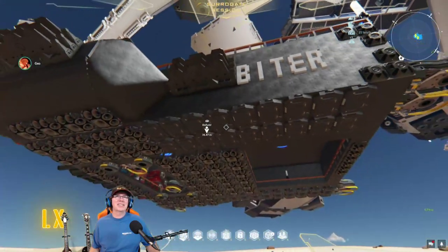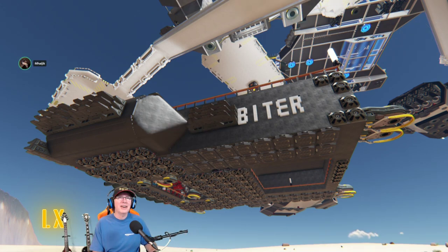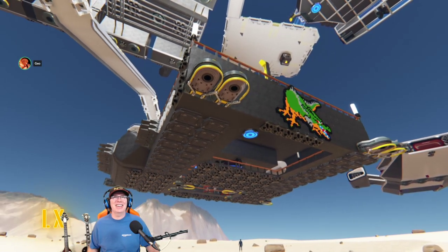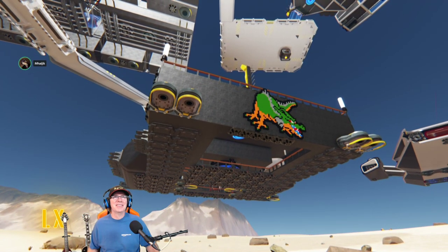If you jump down and look at the front of the ship, it's got a cool logo design. We saw that from the bottom — it's the Biter, and it makes much more sense from the bottom. That's the one with the cool dragon on the front.